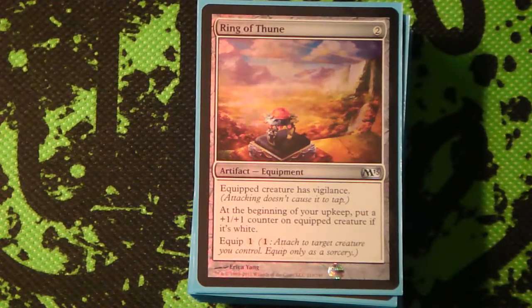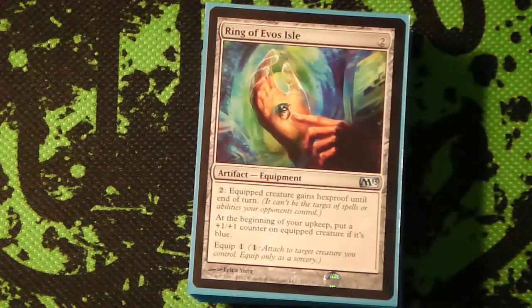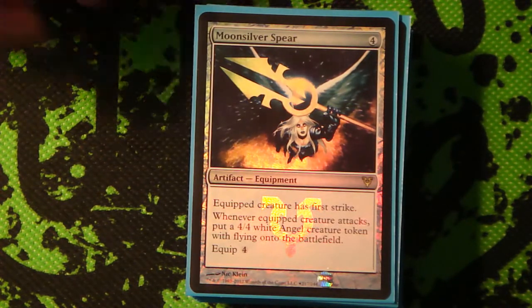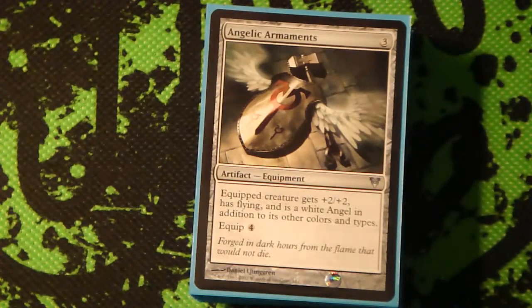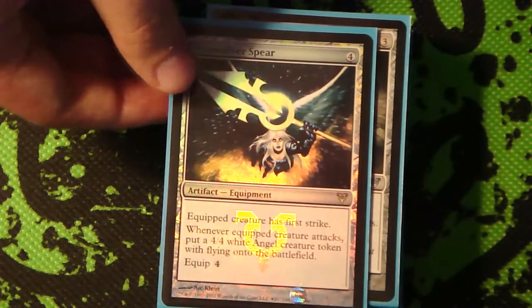Ring of Thune - Vigilance is pretty good on Geist of Saint Traft alone, but when he gets a +1/+1 counter every turn, that's pretty sweet too. Ring of Evos Isle, basically just for the +1/+1 counter every turn on Geist of Saint Traft, or you can put it on Vendilion Clique and that can actually matter a lot. Moonsilver Spear - so you get two Angels off of Geist and one stays around. And it also gives First Strike, which I didn't really notice before, but First Strike on Geist is awesome.